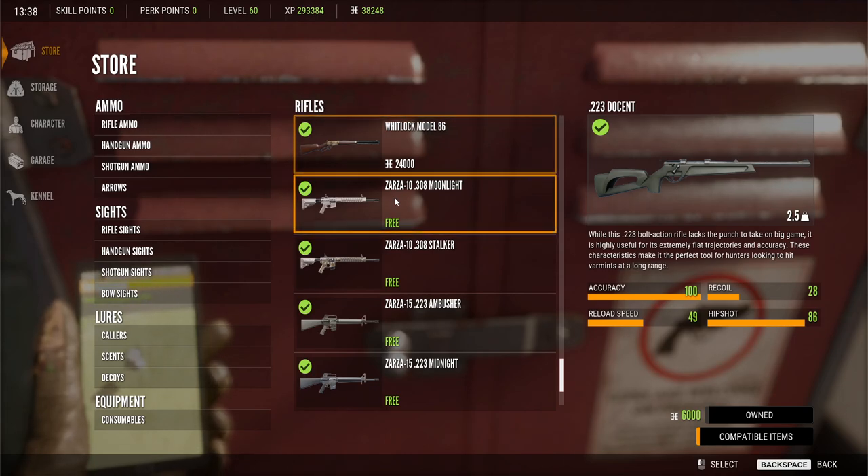Ladies and gentlemen, welcome to my channel. I am hunting tonight with some friends on Quattro Kalinas. We're taking a look at the new assault rifle pack that Jeremy Waugh donated to my channel. Thanks again, shout out to Jeremy for doing that. I really do appreciate the guns, they're awesome.